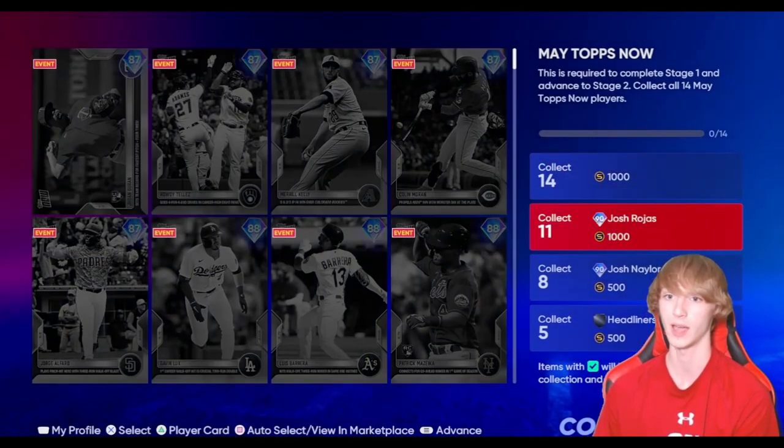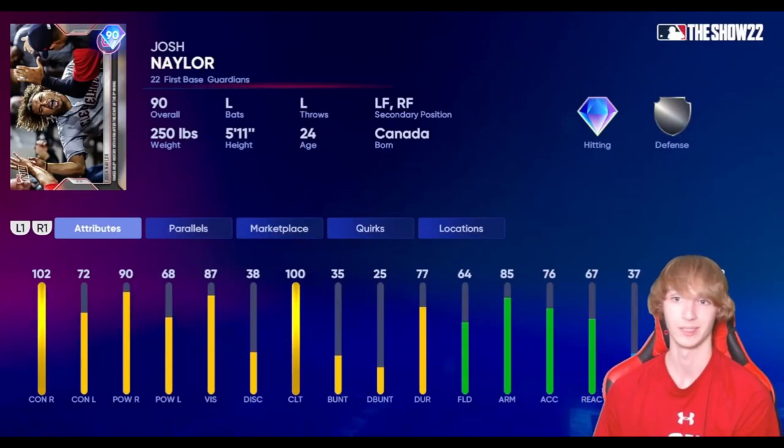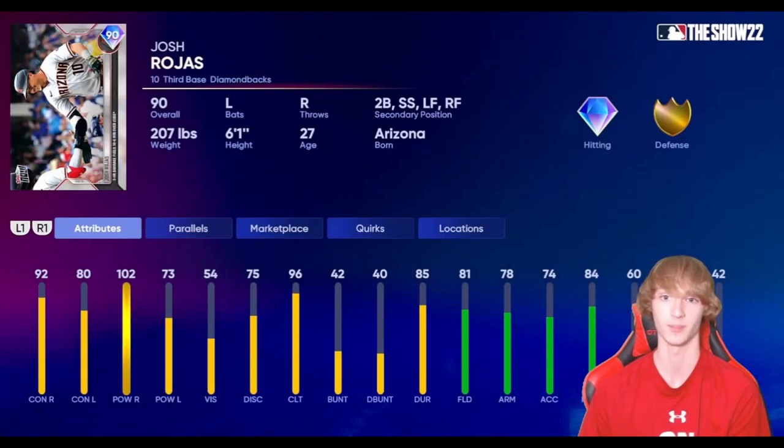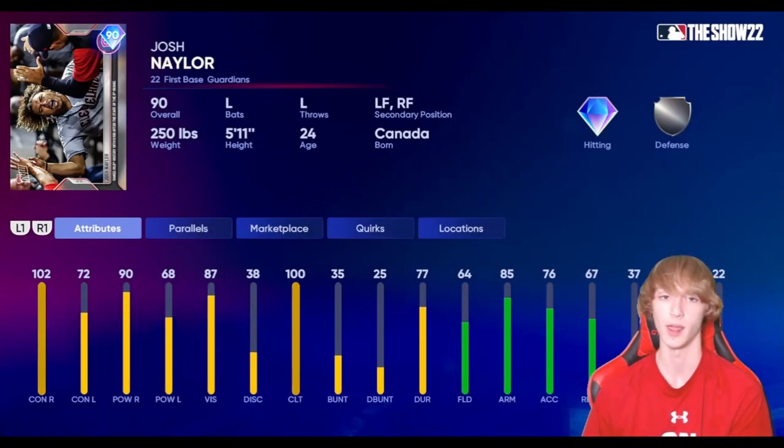Right now you can also get two free 90s in Josh Roas, and you guys can go ahead and get this Josh Nyler — diamond hitting, silver defense on him, diamond hitting, gold defense on the other. So you can get a third baseman that has plenty of secondary positions at the top as well. Nyler can play first base, left field, and right field.